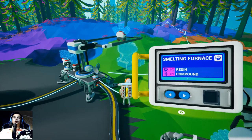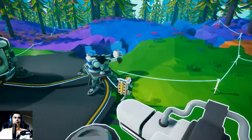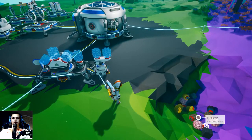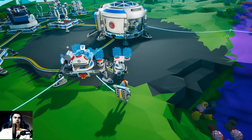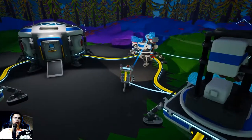Smelting furnace — yes, two resin and one compound. I should build this first. Aluminium and compound — you can actually have aluminium here somewhere. Aluminium and compound — two compound, right? Yeah, okay, nice.